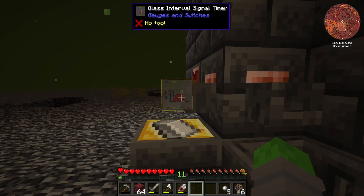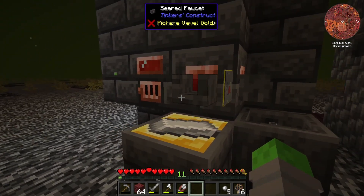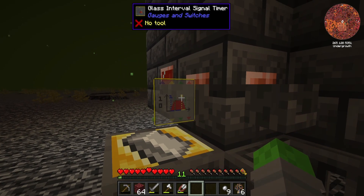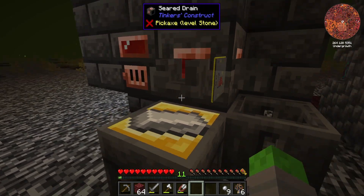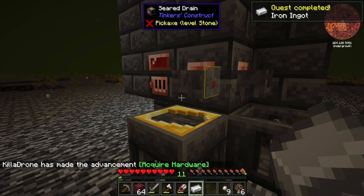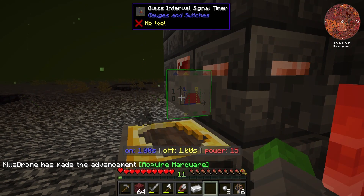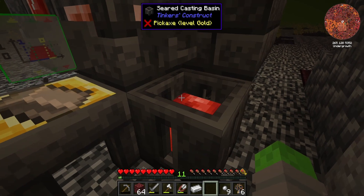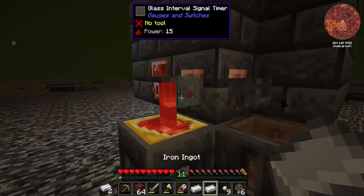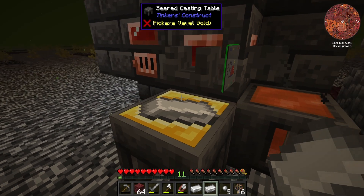I got this interval timer from a quest reward that I'm going to add here to the faucet. I don't know exactly how this thing works — I'm going to assume it works a lot like the timers I've used before in Vault Hunters, but I'm not entirely sure about that because right now it doesn't seem to be doing anything. Oh, well it did something that time. I guess it just has to be turned on, and whenever it has that green outline, that means it's working.